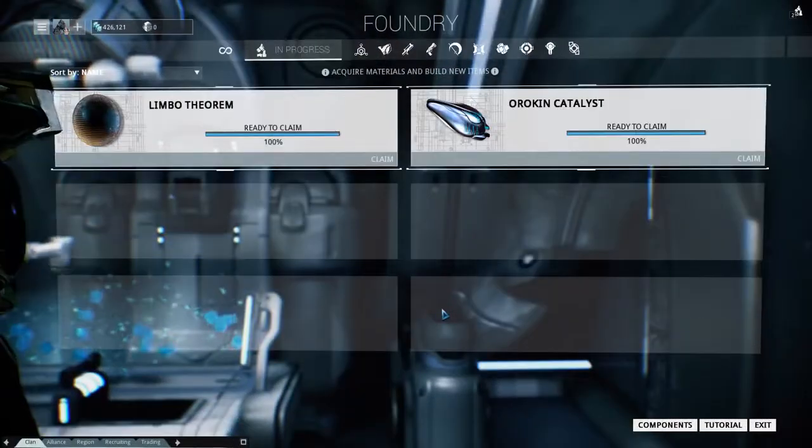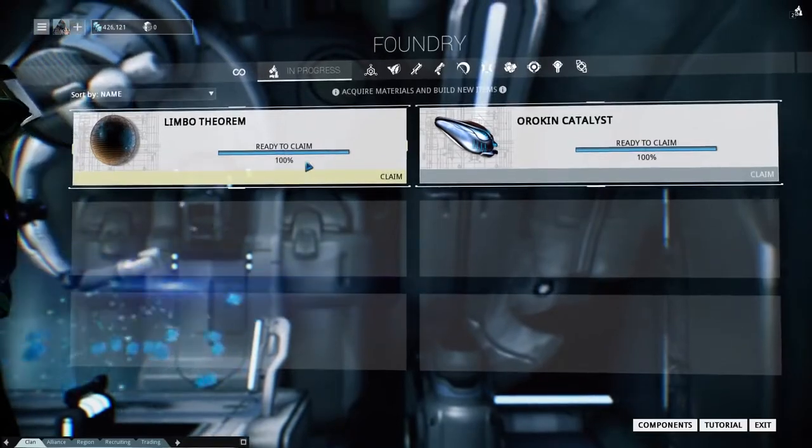Now that we have the proof fragments, we can build ourselves a Limbo Theorem. It doesn't take that long — one minute to be exact.